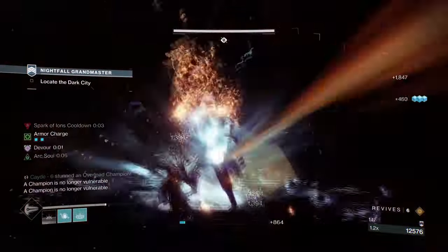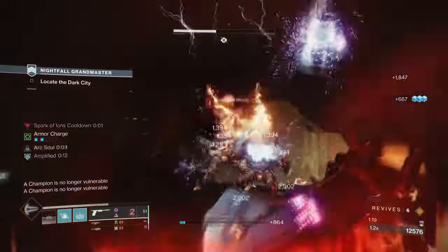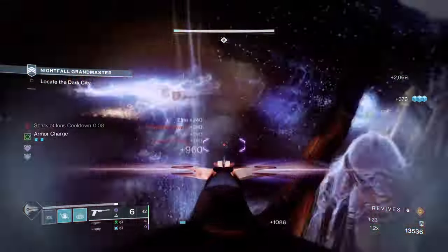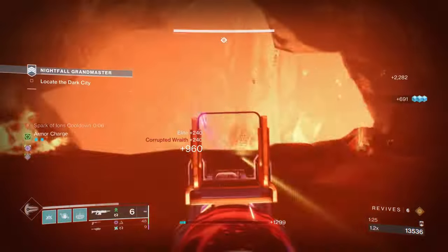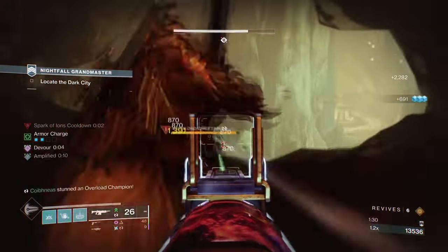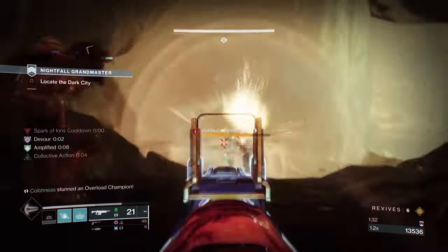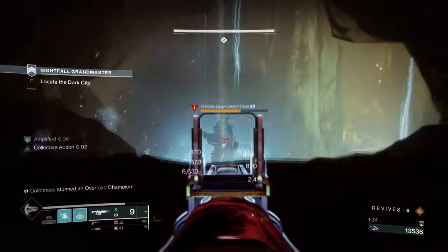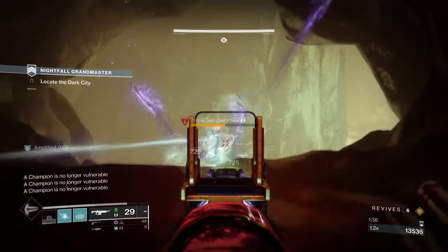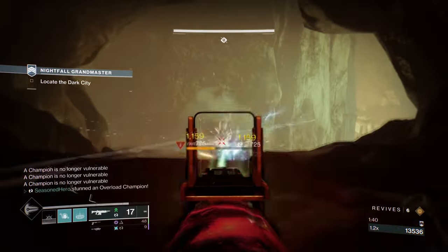This will allow a more autonomous nature for the two items as we'll refresh the devour effect as long as our arc souls get the kills. Adding Fallen Sunstar as well to our enhanced Ionah Traces, you'll get a build that can provide devour, enhanced grenade regen, fast ability regen via Ionah Traces, and a 10-40% enemy damage reduction via our selected weapons.